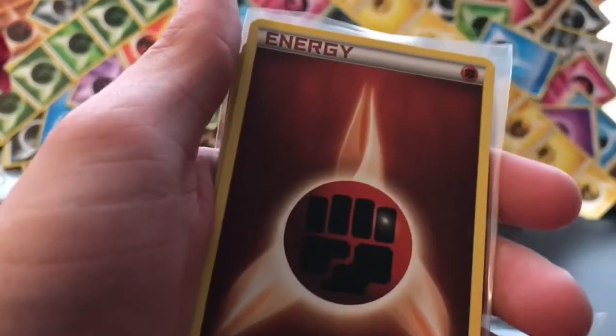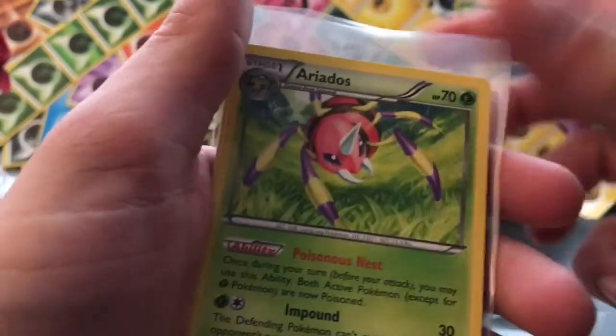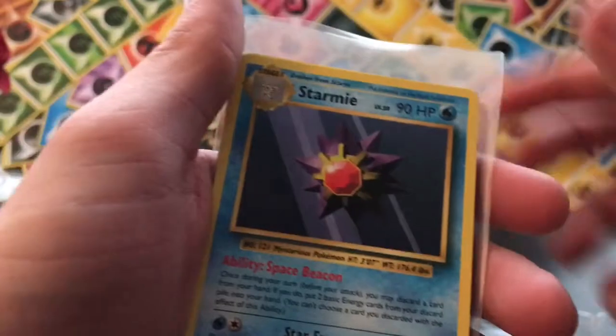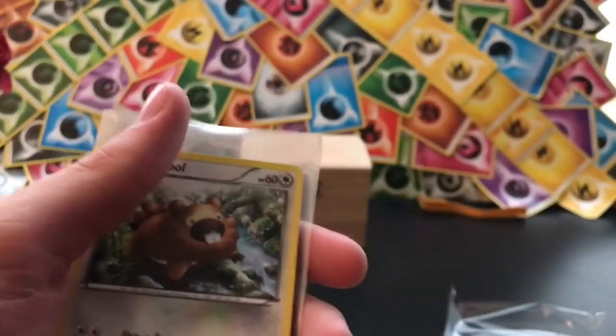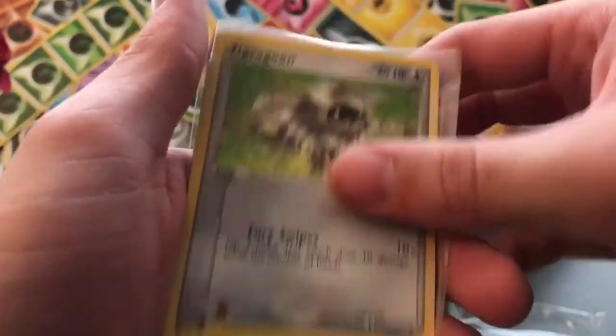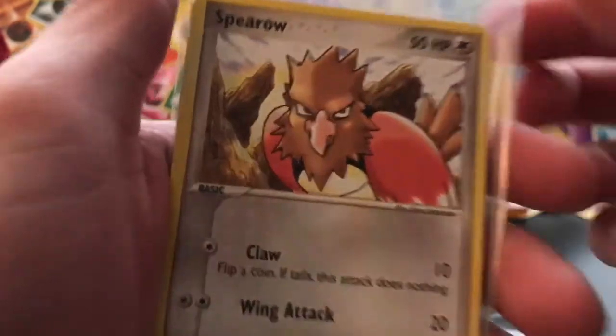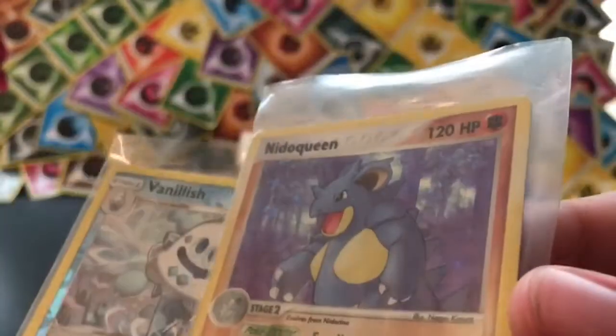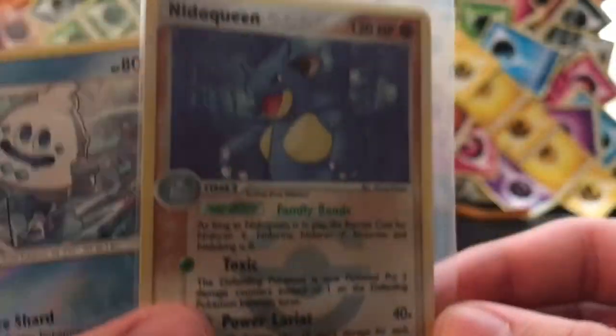Litwick. Fairy Energy. Fighting Energy. Aerodactyl. Wingull. A Starmie — actually that was just uncommon. Weezing. Bidoof. Zigzagoon from an e-reader set. A really angry Spearow. And then our fancy card.